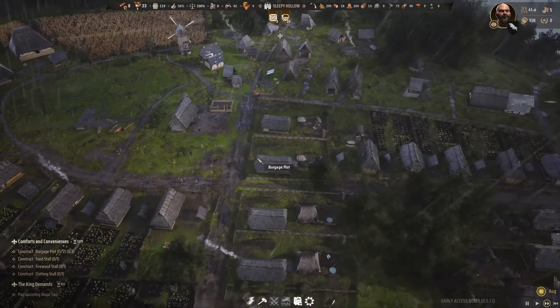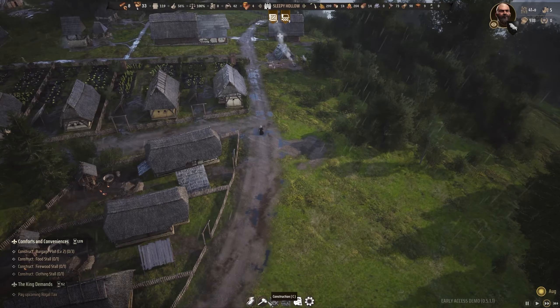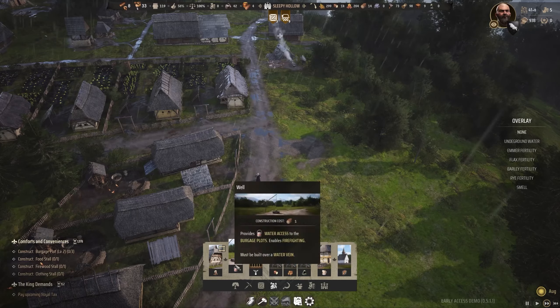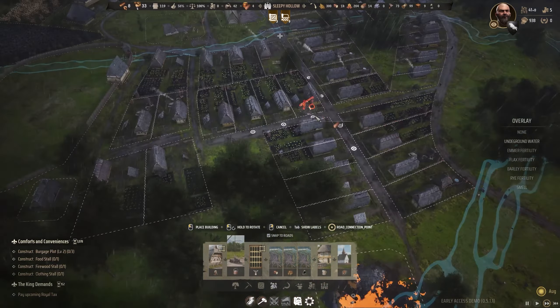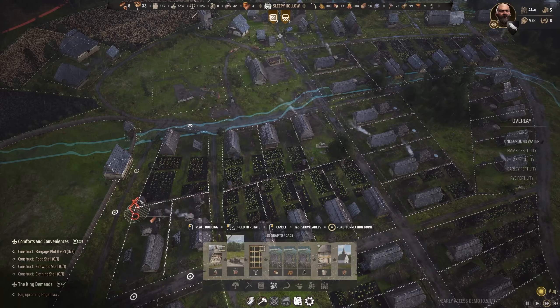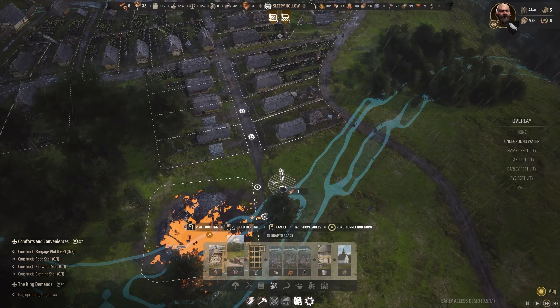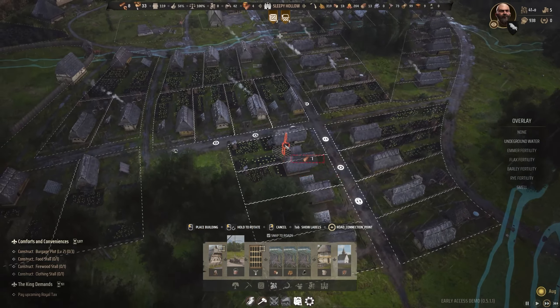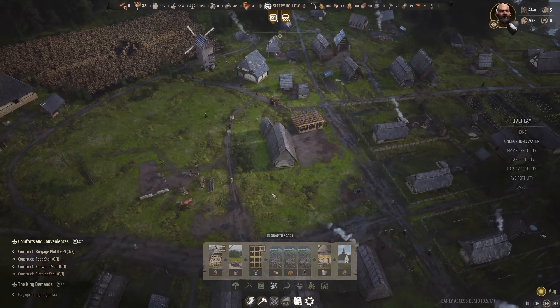I'm just waiting now for this well to finish — let's put it on highest priority. There's also a second well in construction over there. We need to make sure we always have it over the water vein — I can't place wells everywhere. Since we have one over there I can also have another one down here closer to my village. So every villager gets water whenever they need it — we have three wells around the core city.